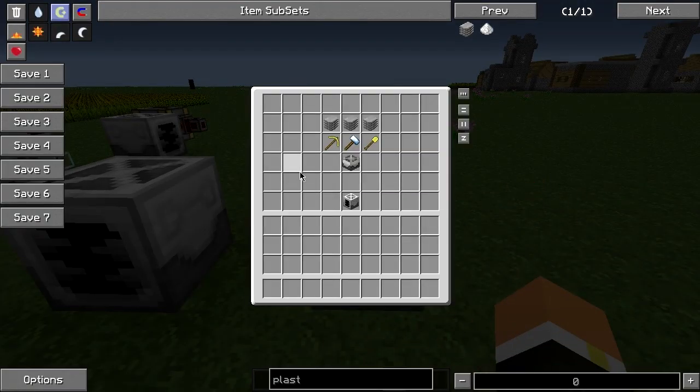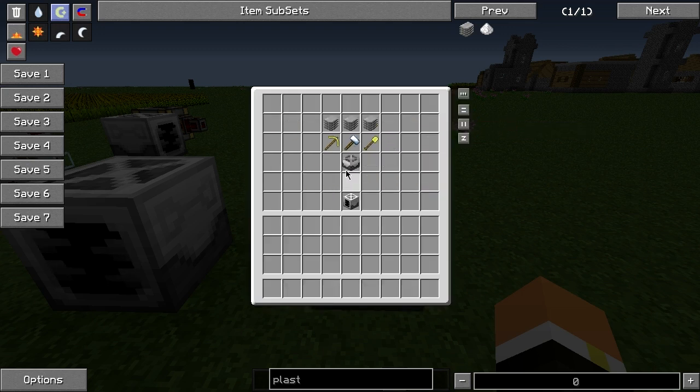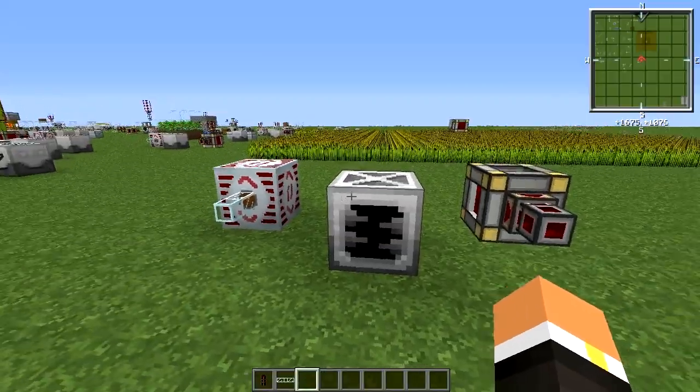If we take a look at the crafting recipe for this machine, it requires three plastic sheets, a golden pickaxe, a golden shovel, a precision sledgehammer (which is three plastic sheets and two sticks), and a factory machine block (which is three plastic sheets and three stone).